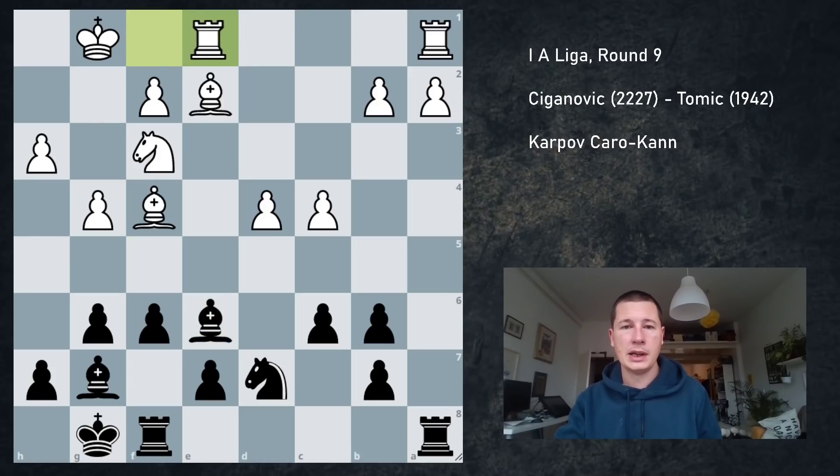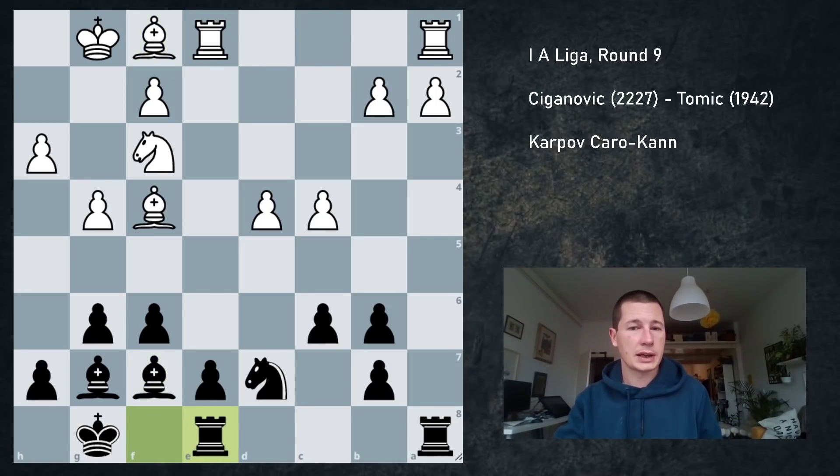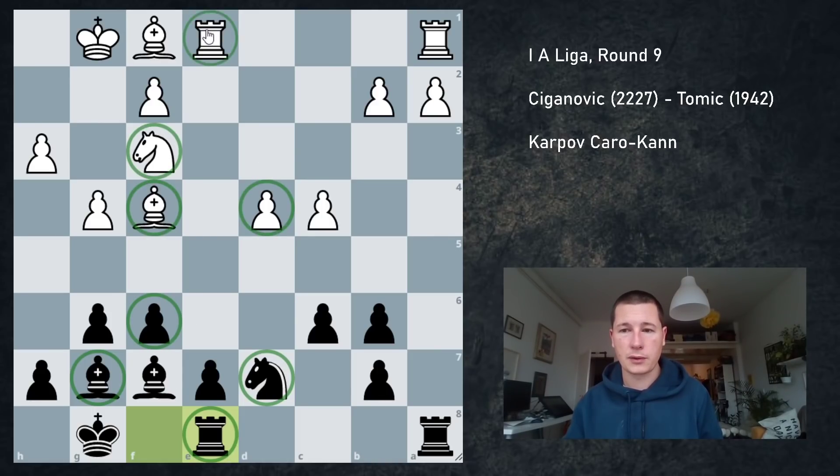g4, Be6, Rf1, Bf7 — I like my bishops like this. He played Bf1, Rf8. Normal — I'm preparing e5. There are already 1, 2, 3, 4 pieces supporting e5, and 1, 2, 3, 4 defenders.